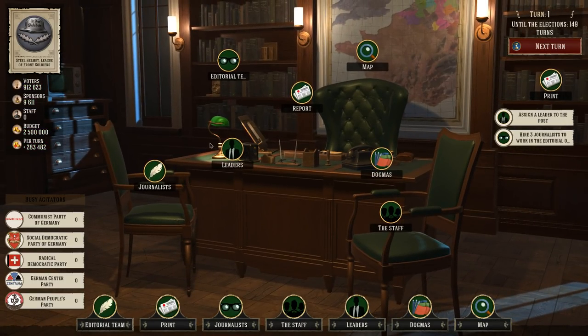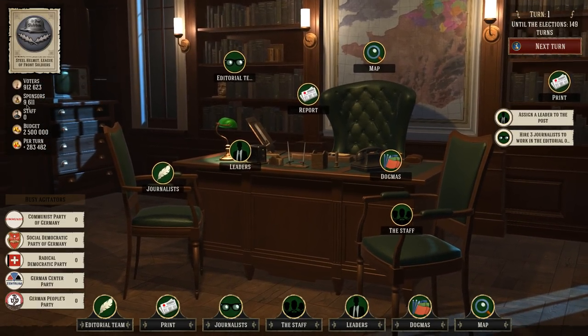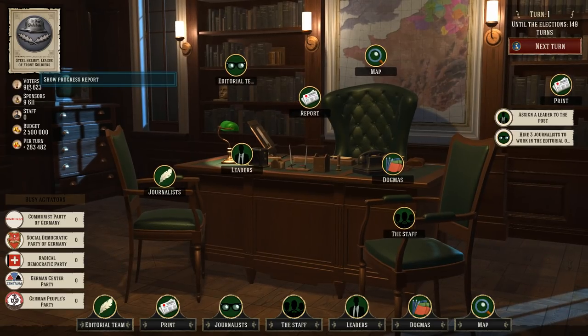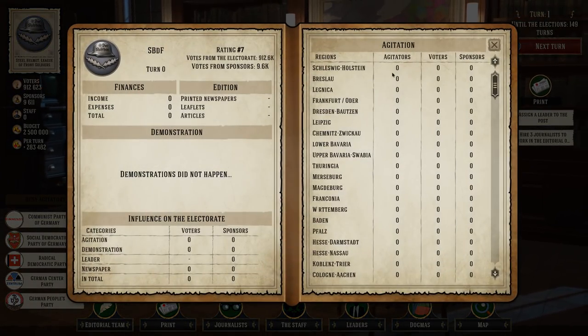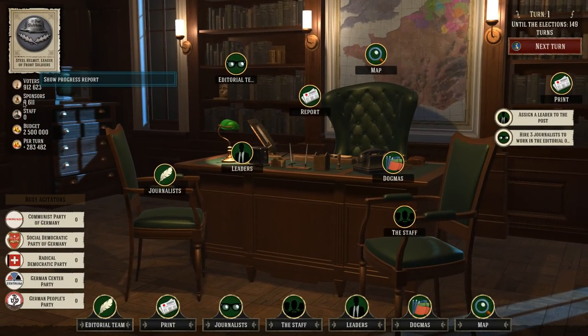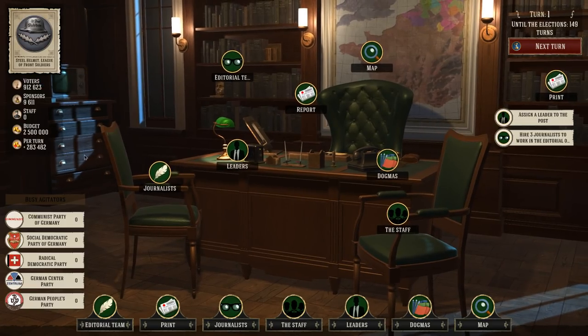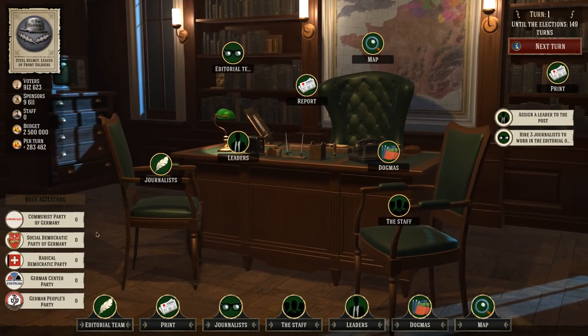Welcome to my office. We have 900,000 voters at the moment, and our goal is to have more than that, obviously. It's turn one. We've got sponsors which give me cash, a staff which I don't have anything in yet, a budget of 2.5 million, and we're getting 283 grand per turn coming in right now.